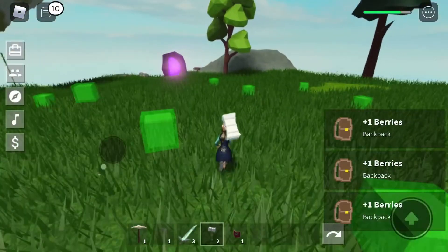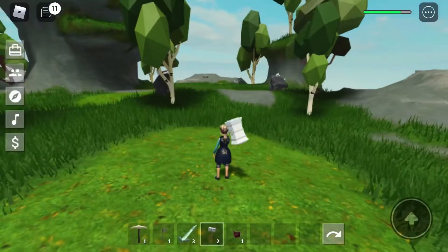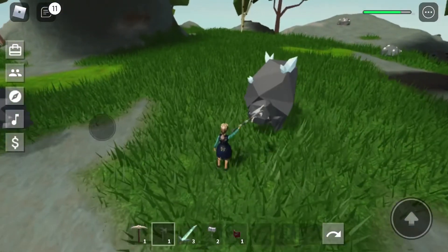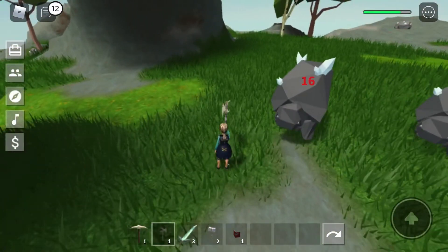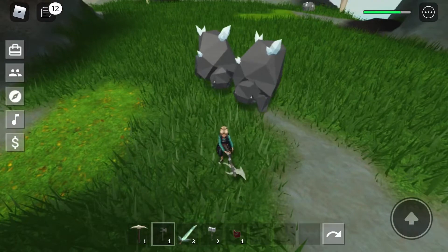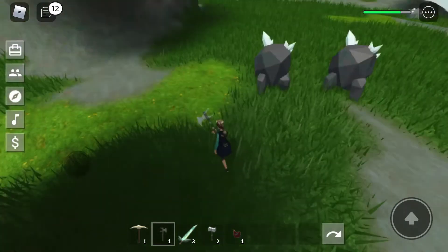Let's head to our Buffle Core island and see how our Buffle Cores are actually doing with our War Axe. Here we go. We have 16 and 24 damage - oh gee, that's gonna be a long time to kill one. 18 and 24, 18 and 24.